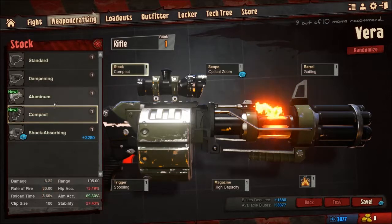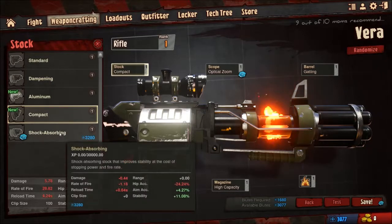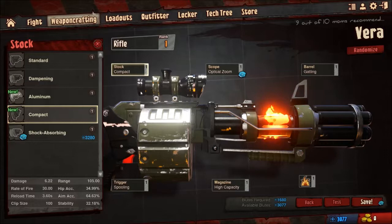There are various stocks with different effects. I'm currently using the compact stock on this because it gives me better hip fire accuracy. My sniper rifle uses the dampening stock and eventually I'll upgrade that to shock absorbing, because that gives you reduced recoil.